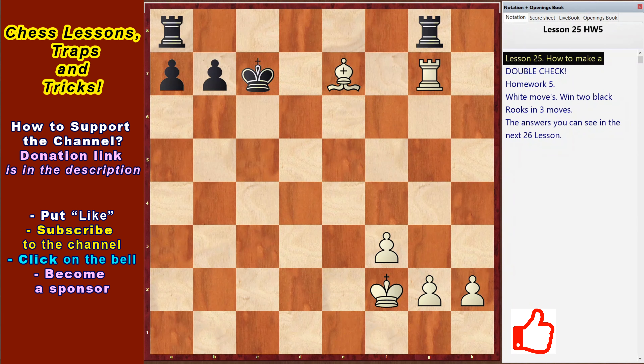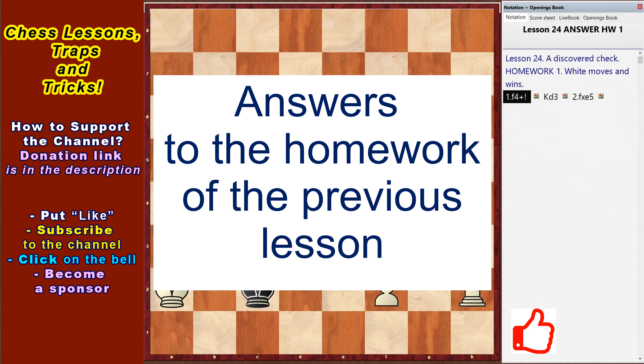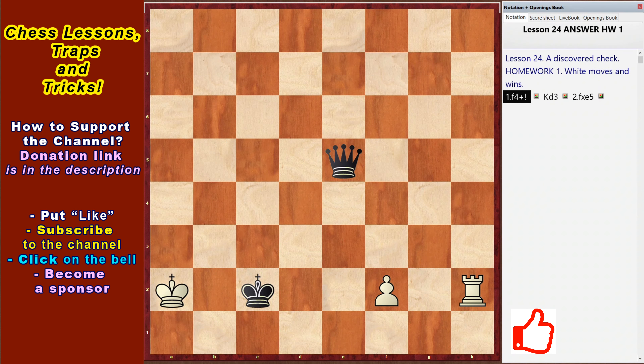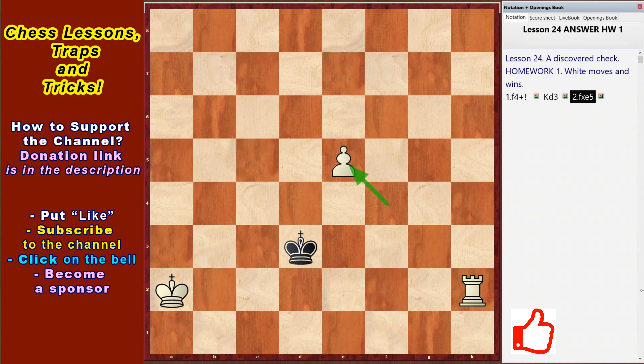Homework 5: White wins 2 Rooks in 3 moves. Homework 6 solution: Kd3 and fxe5 – White wins.